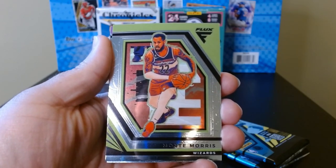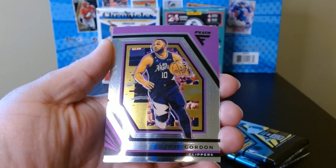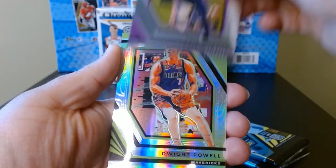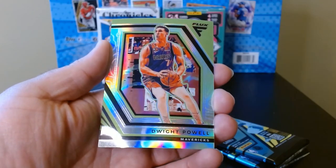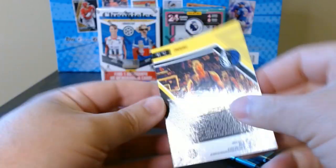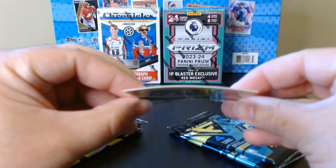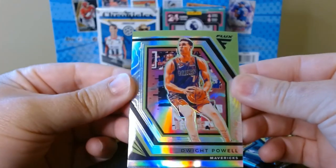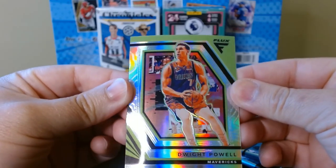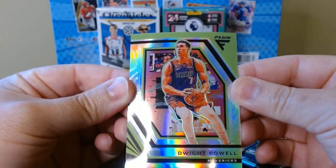This one's green — maybe it's team colors. Monty Morris. That was the only green there. Gordon. And here's another one — this one seems to be like a refractor. Dwight Powell. He's got a nice bend to it. I guess that one has a little bit more shine on it, kind of like refractor-like.